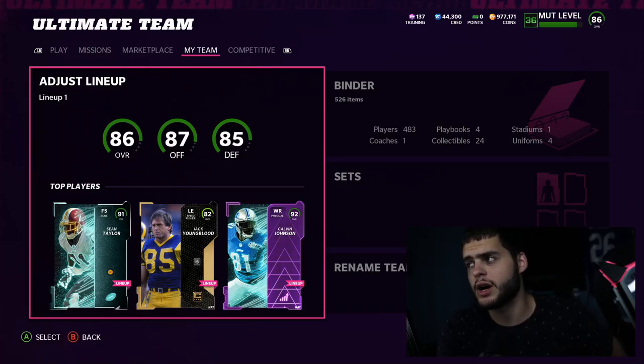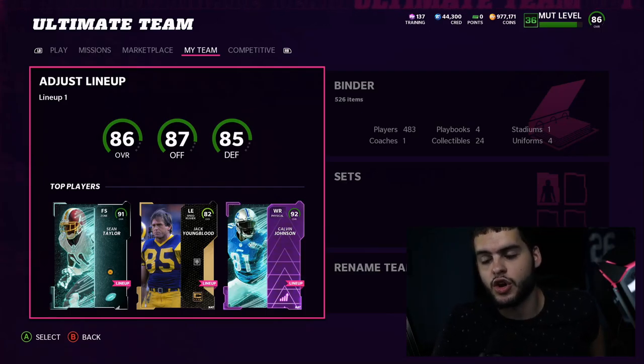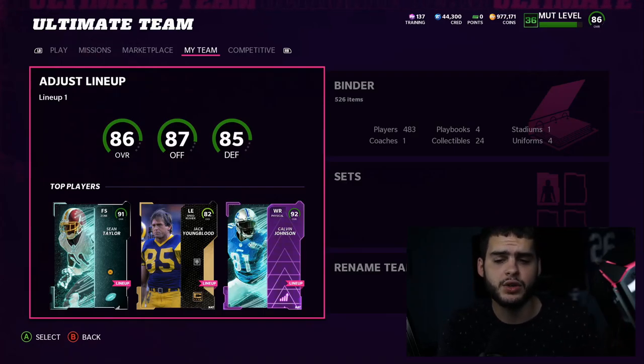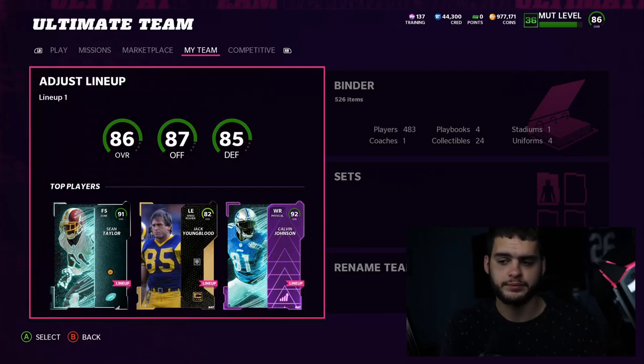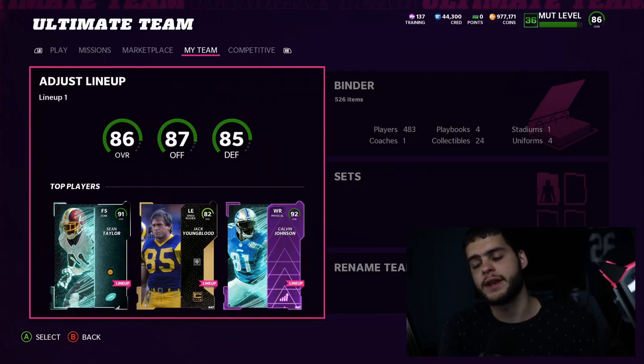A lot of people may think 86 overall isn't that usable if their team is already 86 overall, but overall doesn't exactly determine how good your team is. 86 overalls can be good for depth — guys like Calais Campbell can play defensive tackle or a backup spot for stamina and fatigue reasons. Budget squad teams can really use him, and no-money-spent players can put him at end and then exchange him into sets when available.